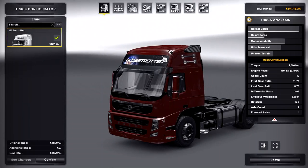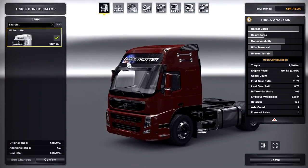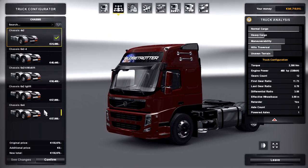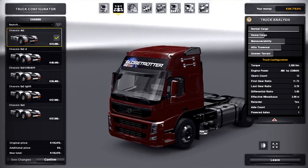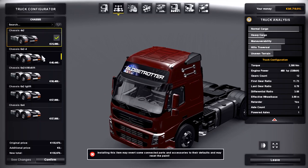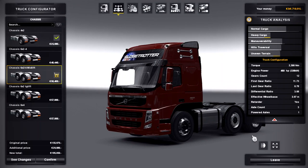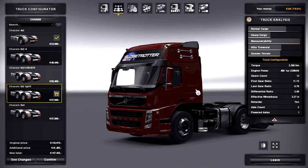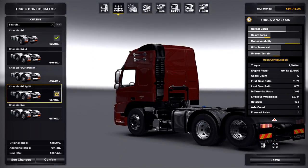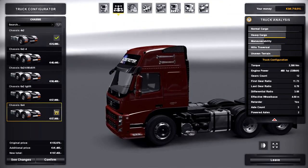Let's check out the customization. You've only got one cabin option, just the lower Globetrotter cabin. You've got a lot of chassis options here — typical before the heavy cargo update. You have a 4x2, a 6x2 with the drive axle, the 6x2 with the midlift drive axle, the tag lift 6x2, and the 6x4. We're going to go with the 6x4 for this review.